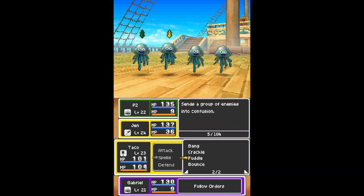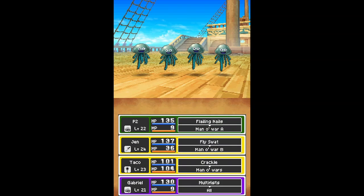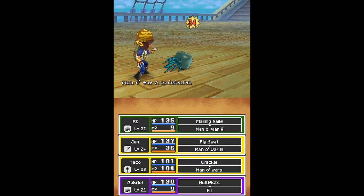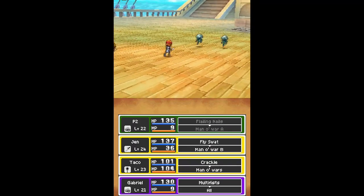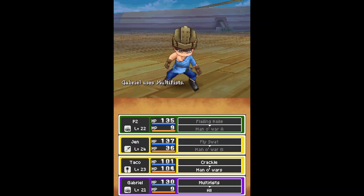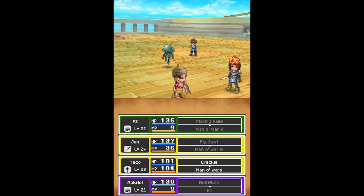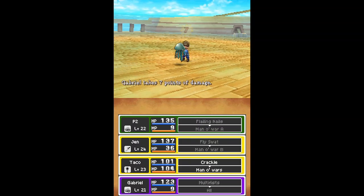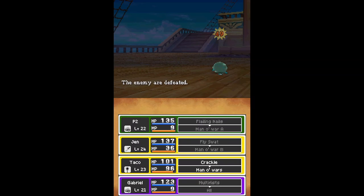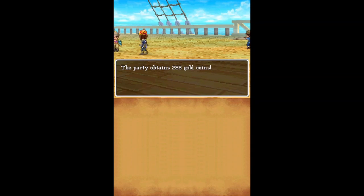Use Multifist. P2 is super fast. And Gabriel has some Multifist techniques, so that's pretty cool. So yeah, they've all grown, like, pretty big. I might go back to that cave if there are more slimes to be had to defeat.